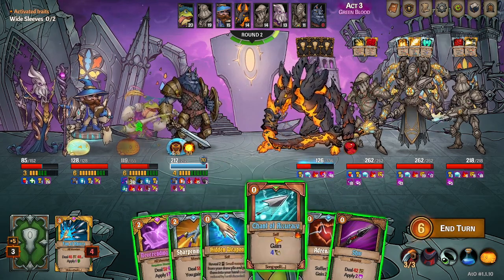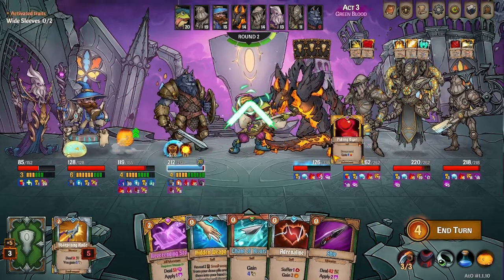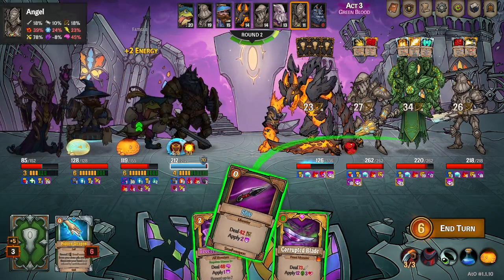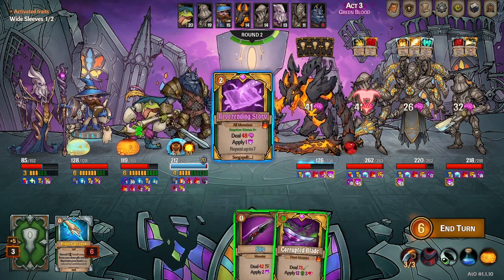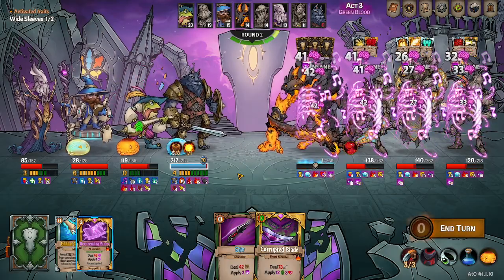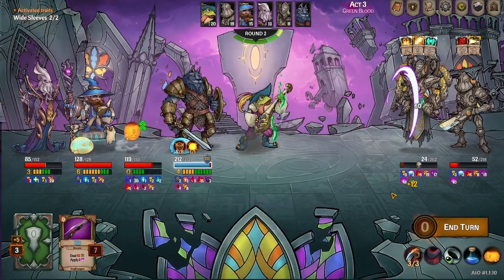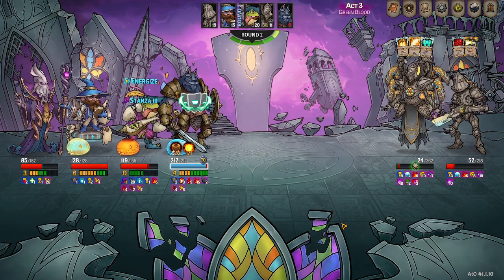Or do we build up more? I think we build up more sharp to be honest. All right, we didn't get any value out of hidden weapons but that's fine — just go ahead and max that out. Corrupted blade, shiv into another corrupted blade. This guy's going to do a lot of bleed. Can apply a lot of status effects.